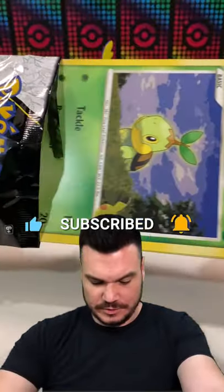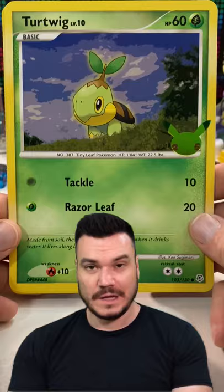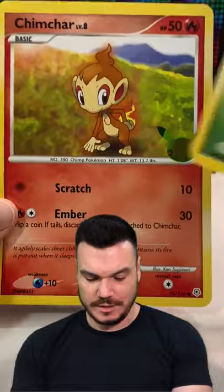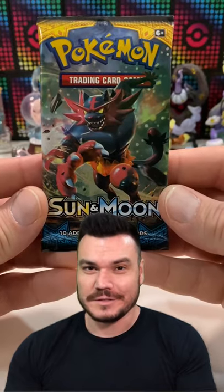Try to be ever so gentle with pulling these out. Also, two packs — Chilling Rain and Sun and Moon. Taking a look at these cards: we've got our Turtwig, we've got Chimchar, and we've got a little Piplup there. And today we're going to be getting into the Sun and Moon pack.